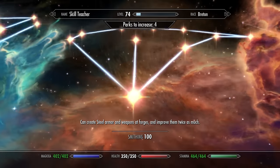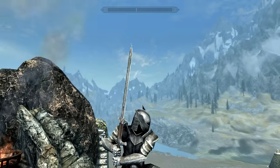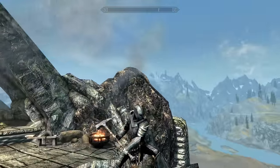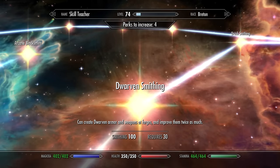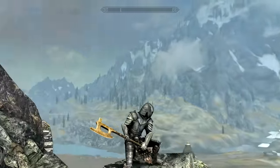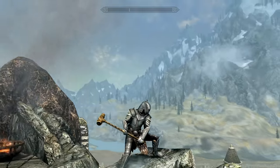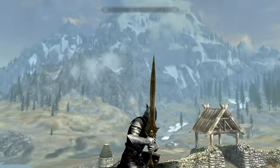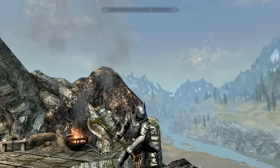Moving from the basic iron up to the steel smithing, we have the Steel Greatsword, the Steel Battleaxe, and the Steel Warhammer. Then moving up from steel on to Dwarven — this is the Dwarven Greatsword, Dwarven Battleaxe, and Dwarven Warhammer. And then moving up to the Elven smithing category, we have the Elven Greatsword, the Elven Battleaxe, and the Elven Warhammer.